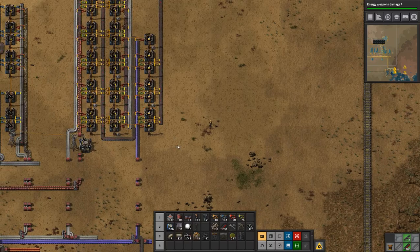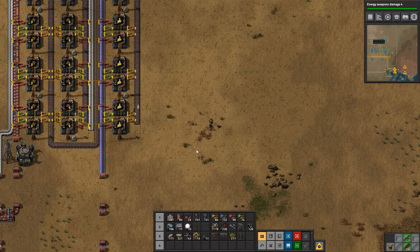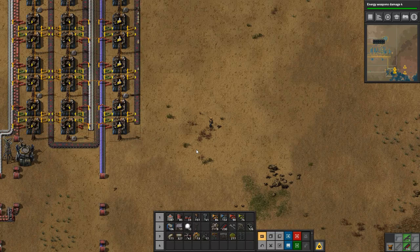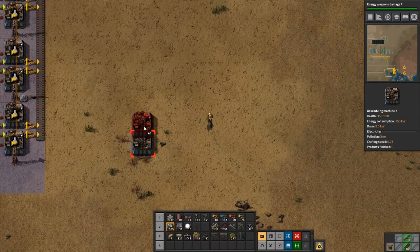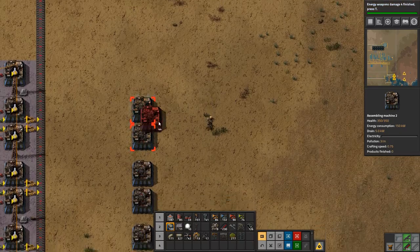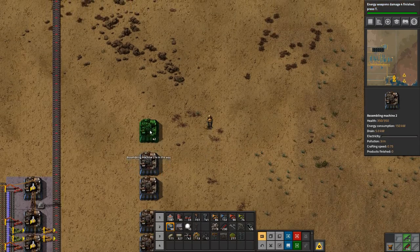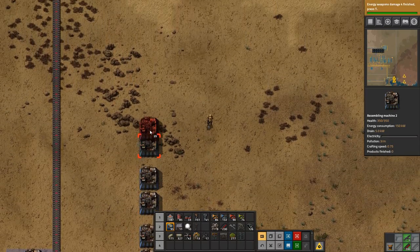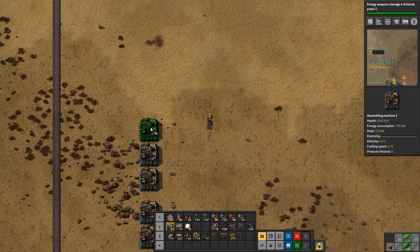We're going to want a lot of modules, I think. So how are we going to do this? If we set up 15 machines for making module 1s... that was 6, 8, 10, 12, 13, 14, and 15.